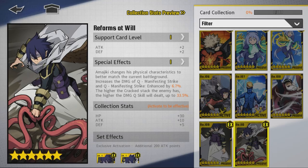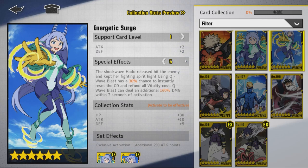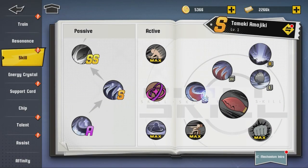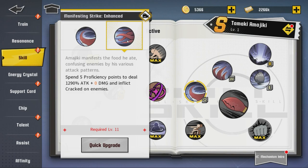Looking at the EX support card — it increases the damage of Q 'Manifesting Strike' and 'Strike Enhanced' by 6.7%, and the higher the Cracked stack on the enemy, the higher the damage Q will deal, up to 33.5%. It stacks all the way up to five, which is 120%. This card may be like the Negeray one — almost a must-summon if you're picking Amajiki up, because this is really insane. The enhanced Q is the AOE attack where you spend your proficiency points.